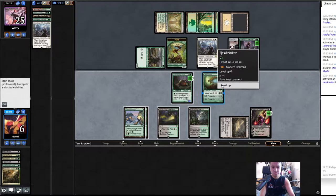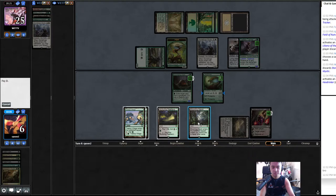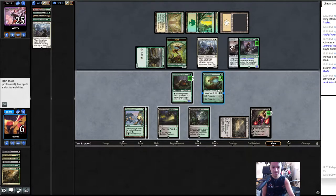If I block with Hexdrinker it goes to the grave and I can get four creatures, but damage happens at the same time — I can't eat it in response. Yeah, but I'd get one more turn to eat it in the future. Protection from everything is pretty good though. Let's eat one more for now.